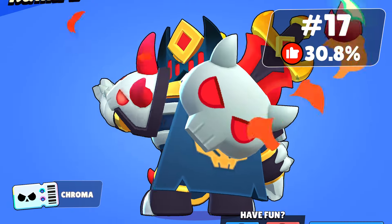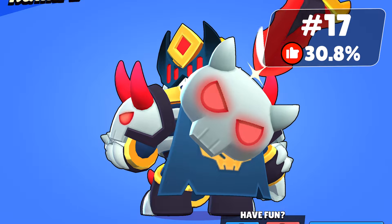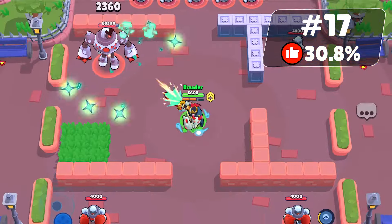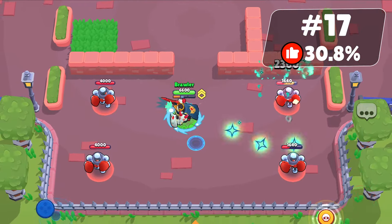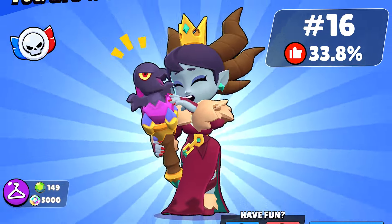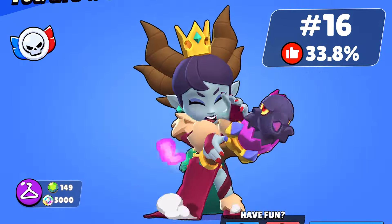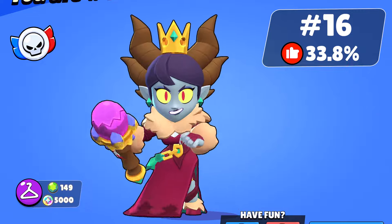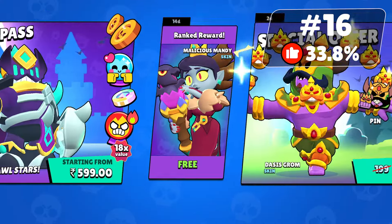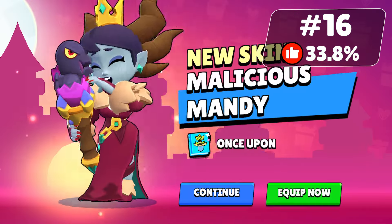Villanius Skeleton Surge is 30.8% of people's favorite skin. This skin is fire — the red texture and flame suit it wears are great, and its chroma skin is available only to Brawl Pass Plus holders. Malicious Mandy is one of the most hyped skins and a favorite of 33.8% of people. Many are simping for this skin. You can get it for free if you reach Legendary rank in the current ranked mode season.